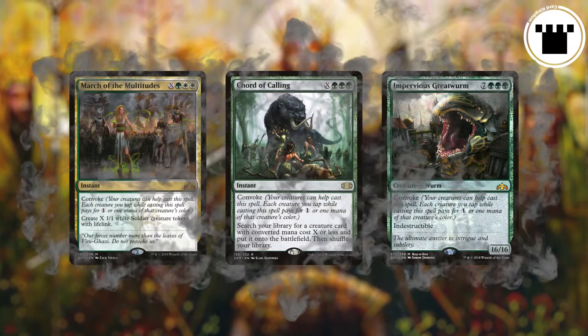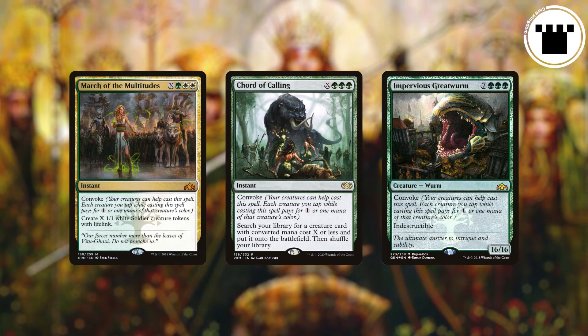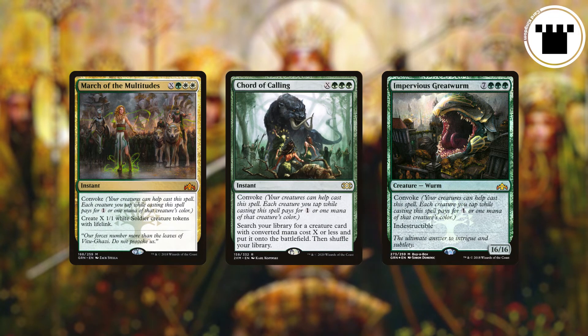This is an ability that rewards you for filling the board with creatures, as you can continue casting spells and still have mana available for yet more spells and abilities. And that's what Convoke is.